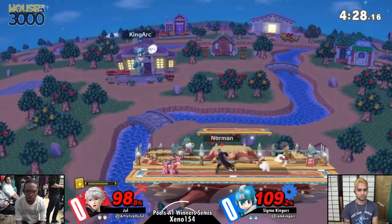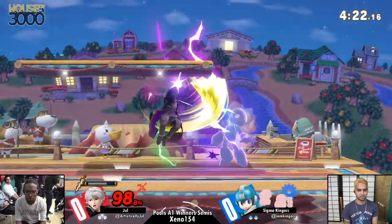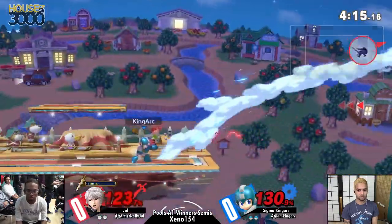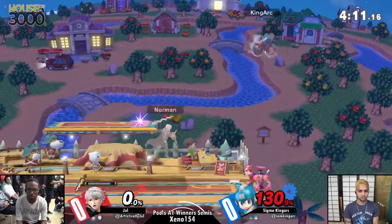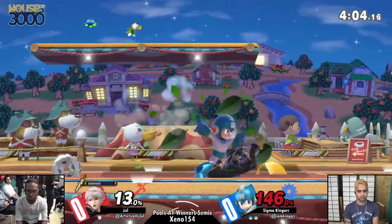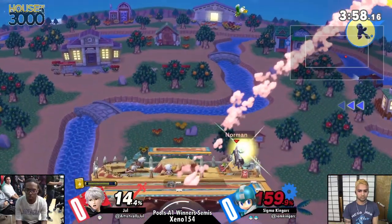Jewel is out of arrows — he's out of stuff right now. Tasing him off of rush. We're trying to get some grabs. Nothing there. I love the little thunders that he's doing — very good for Jewel. It helps him recharge. Catching landing with the cannon. Surprisingly not killing. King arc with the stock lead right now, looking to get some extra percent. Very good Leaf Shield to cover like every option known to man, but Jewel is just falling out of it.